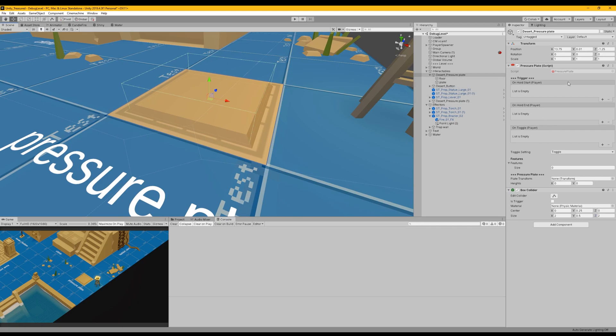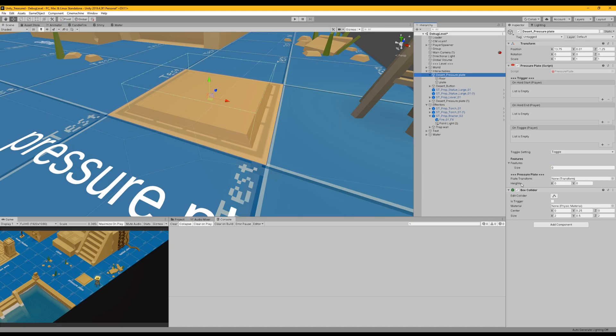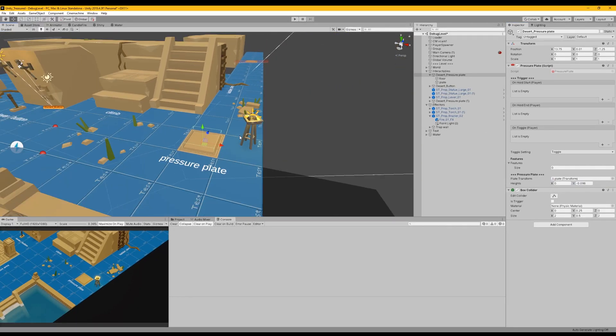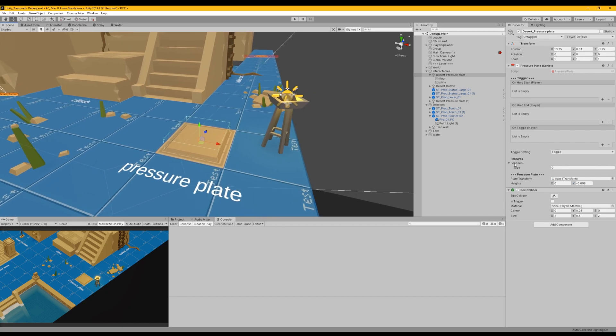There is one thing that I want: when the player walks onto the pressure plate, the little plate goes down. By supplying the pressure plate with the variables, the pressure plate will now actually push down. But what does it actually do currently? It does nothing, because we haven't specified any features for it.